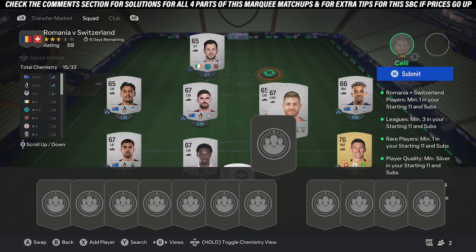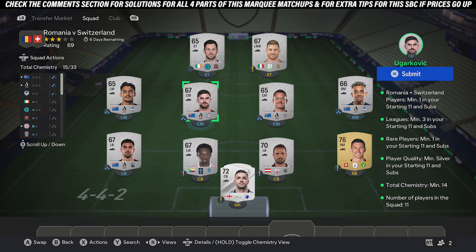This one is very simple. Pick up your own players like this: five silvers from the same league and same country, your Switzerland or Romania player, your rare silver player, and then four random cheap silver players, and that'll complete it.